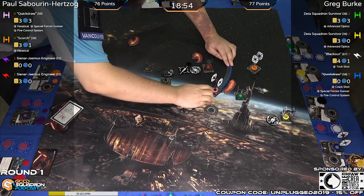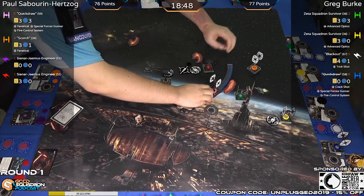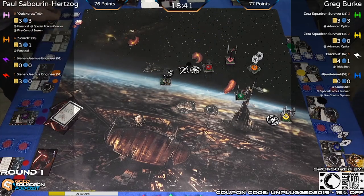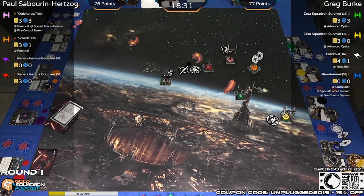Marcel is playing his Republic list that he played at the World Championships — conveniently, it was also Hyperspace legal. So he's got plenty of competitive reps with that. There is the sloop from Quick Draw, taking the stress, getting that gun on target. Quick Draw is up first.